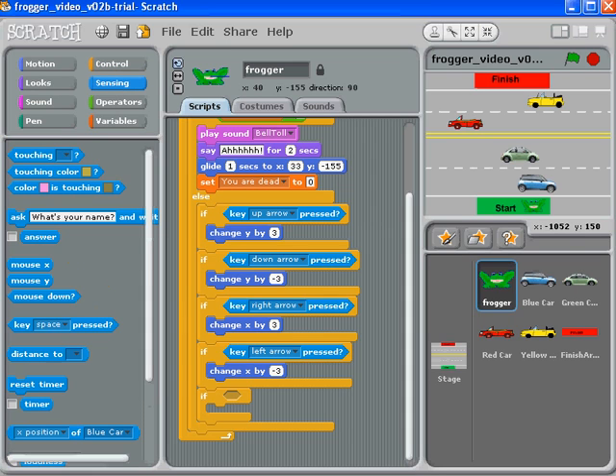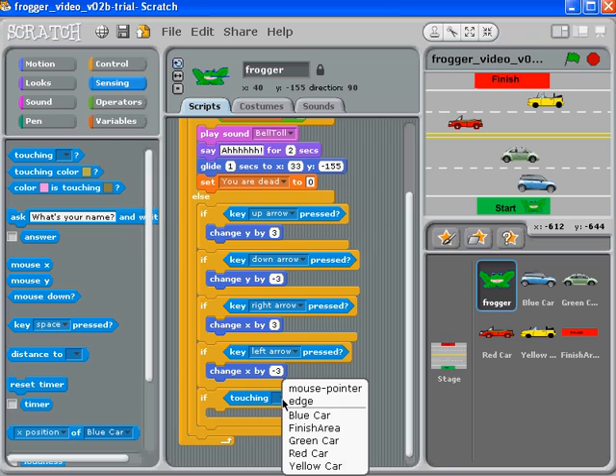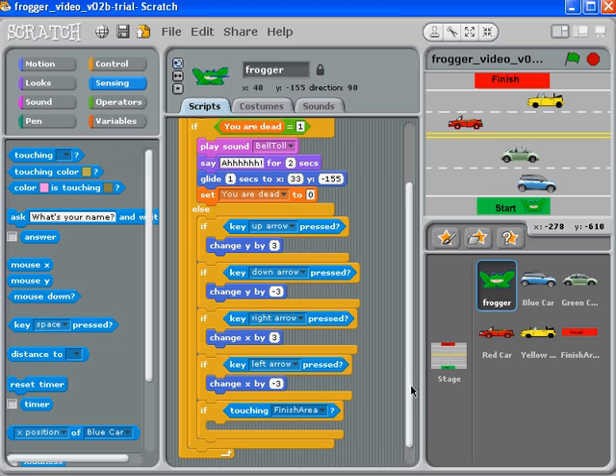Now we sense if we are touching the finish area. If we are, we do the digital equivalent of a victory dance. Like when the frog died, we play a sound. We also say something — like 'good job' or 'congratulations'. We glide back to the starting position, since you need to start the next level from there.